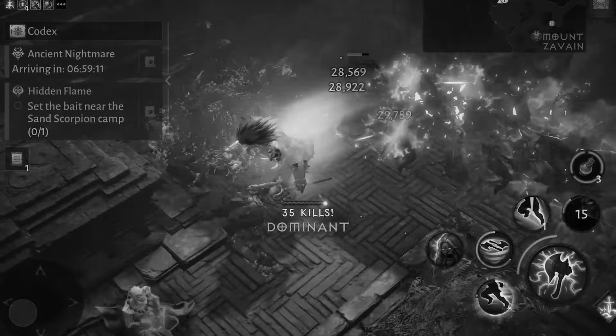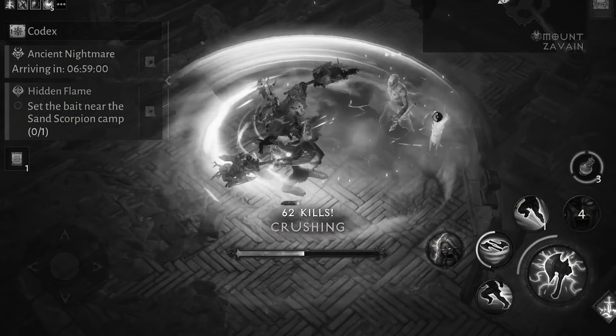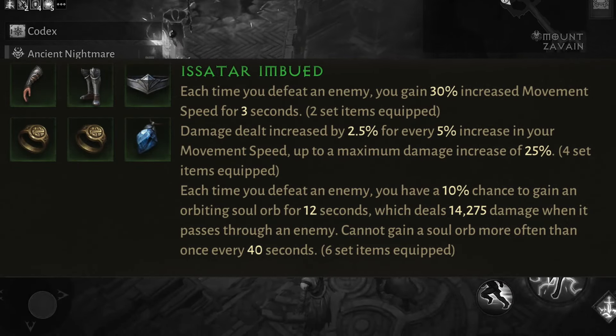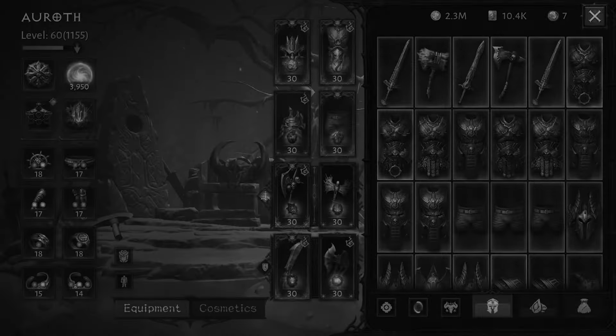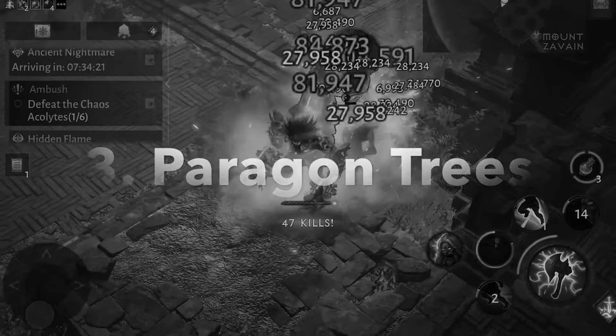Let's talk briefly about which sets are very strong for open world farming. In all of my builds, I always use at least two pieces of Isetar and two pieces of Vitus Urge. Two pieces of Isetar because movement speed and mobility is very important, and two pieces of Vitus Urge because I want to prolong all of the beneficial effects — such as Void Spark — but also the AoE skills that follow with you. If you use two or four pieces of these sets it doesn't really matter, but at least include two pieces.